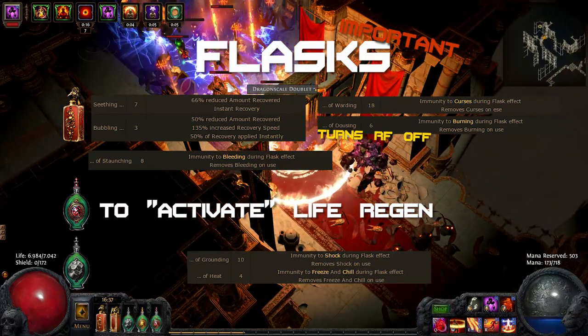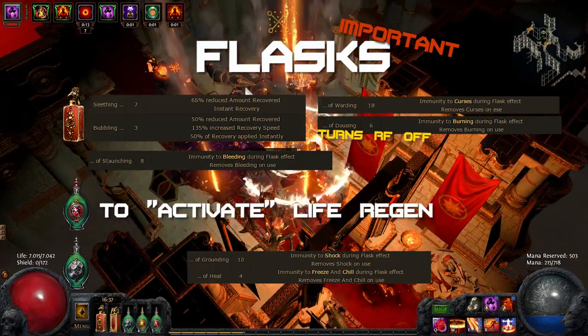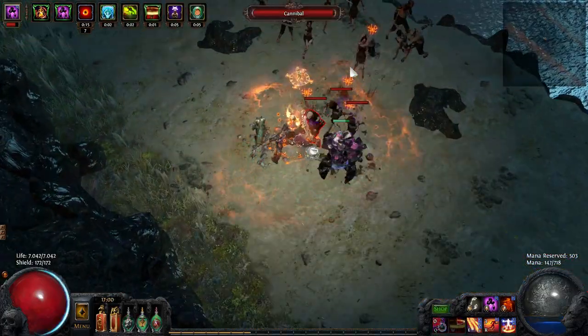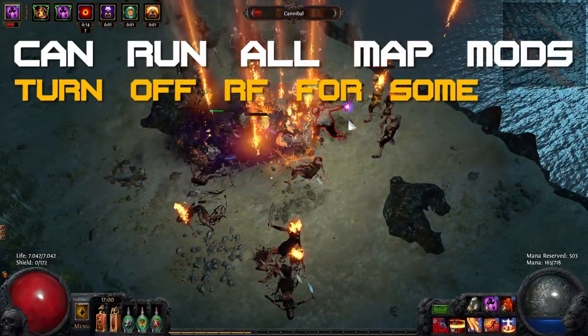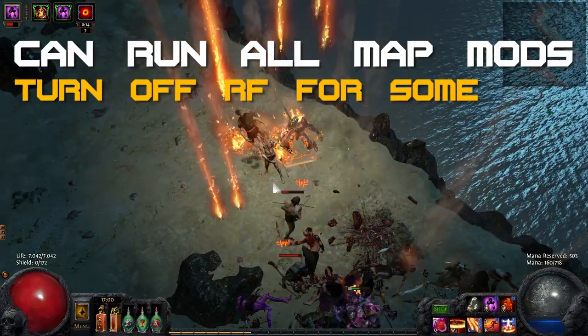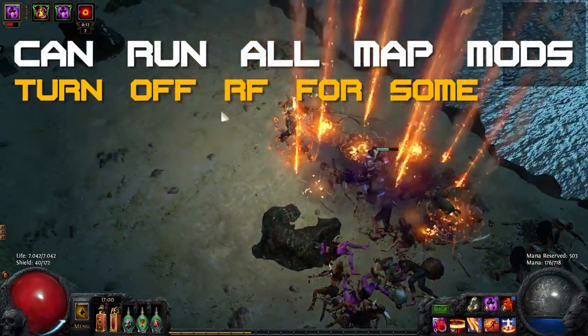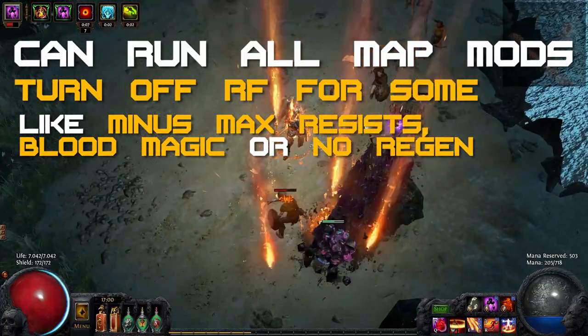Anti-Freeze and Anti-Shock on flasks are very important to have in encounters where these status ailments frequently occur. For endgame map mods, this build can run any mod. For some, you just have to turn off Righteous Fire, but losing RF is approximately reducing your damage by as much as Enfeeble does. So if you can run Enfeeble maps, you can also run lower regeneration, no regeneration, blood magic and reduced maximum resistances.